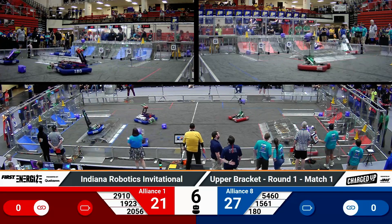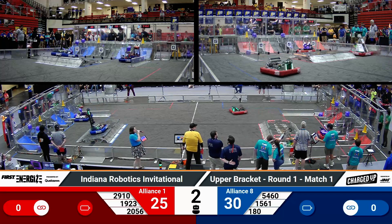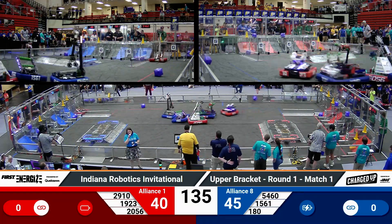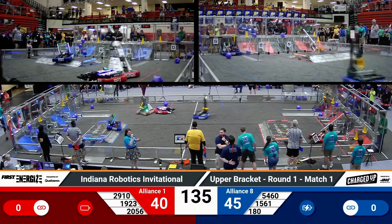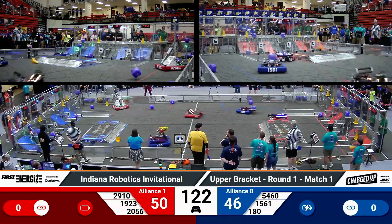Autonomous getting started. We've got all those game pieces moving off of the carpet in the center of the field. They've all returned to the community. Score on the board: Red Number One Alliance 40, Blue Alliance advantage at 45. That's due to the credit on the board for the Blue Alliance being docked and engaged at the end of autonomous. Red Alliance, no points on that charge station from what we can tell on our audience display.